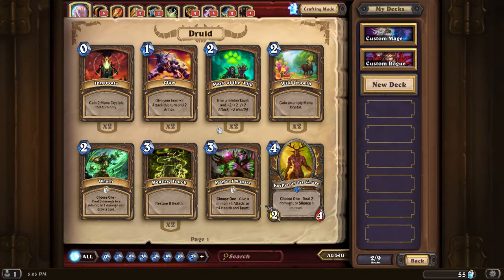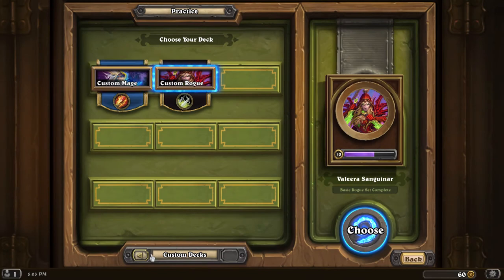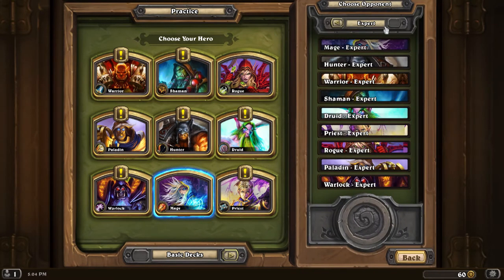Everything you see here is the very basic of the basic decks. The first thing you're going to do whenever you get the game is go into a practice mode — it will actually walk you through a tutorial first. Each hero has a level, and depending on the level you get, you unlock cards for that class. After level 10, you'll unlock an expert mode with a lot more advanced mechanics.